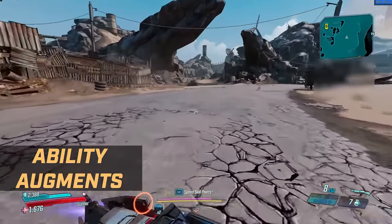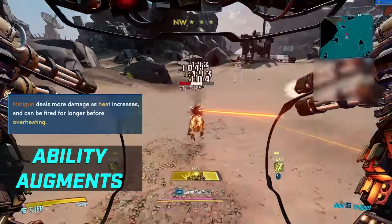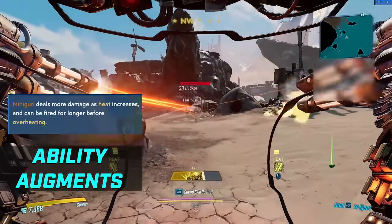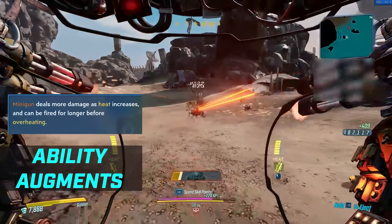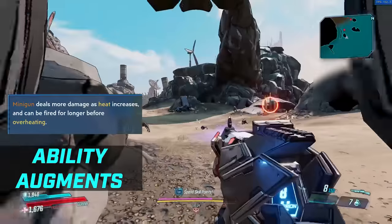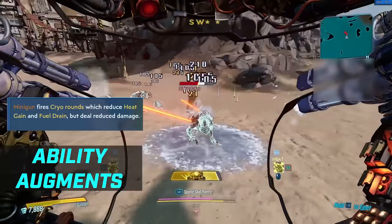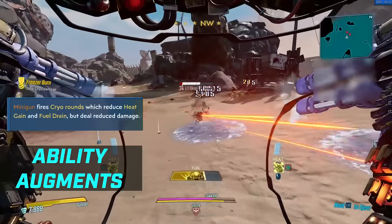There are some talent trees that actually give you more damage when you use the same weapon — that's in the Bottomless Mags tree alongside the Minigun. Let Off Some Steam: the Minigun deals more damage as heat increases and can be fired for longer before overheating, better for sustained fire approaches. General Winter: you now fire cryo rounds which reduce heat gain and fuel drain, but deal reduced damage. And finally, Exploded Bullets: the Minigun fires explosive rounds that deal increased splash damage, but its fire rate is decreased.